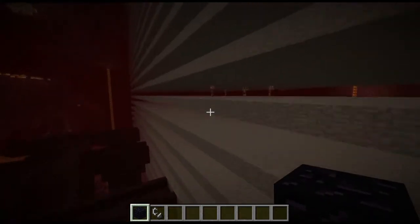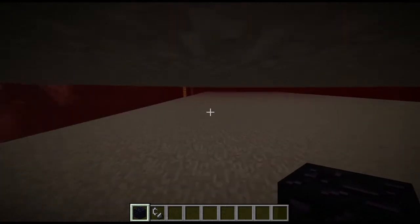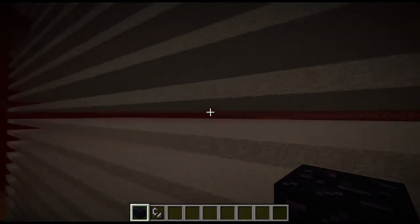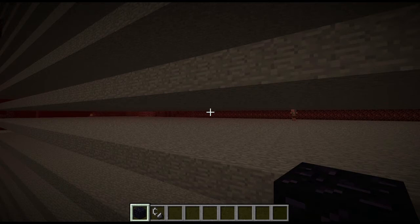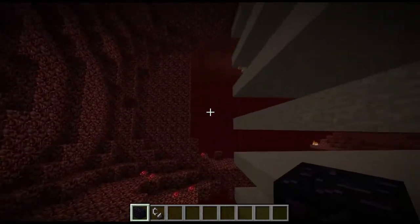Also, keep in mind wither skeletons can spawn in two-high spaces, even though they're actually three blocks tall. So if you're making spawning pads, I recommend you build them in two-high segments, because that's going to lock the wither in place. When you hit the wither, it's not going to be able to attack you back — it's pretty much easy mode. You can just run up and down your spawning pads hitting the Withers.